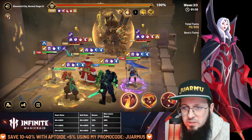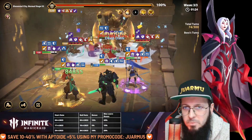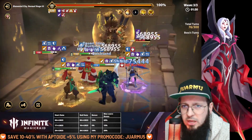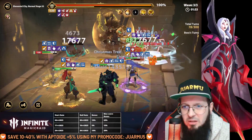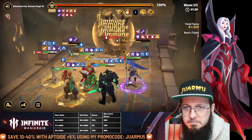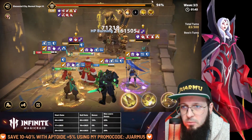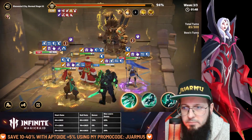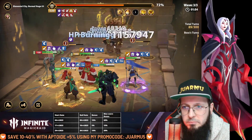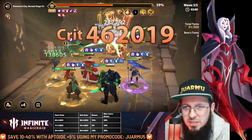We already have enough DOTs on him, we only need to land one poison. Hopefully Turf won't die. He got poisons, but sadly no bleeds on him right now, so we need to land more bleeds. Once we have 10 DOTs — there it is, 10 DOTs — his shield becomes invalid. Boom! Look at the damage from Lucia — that's the damage we're doing right now on this guy!